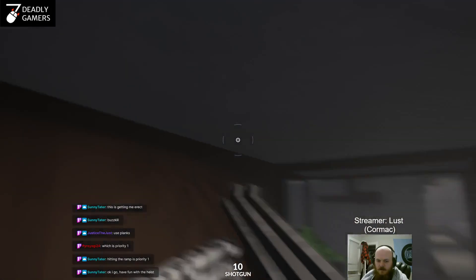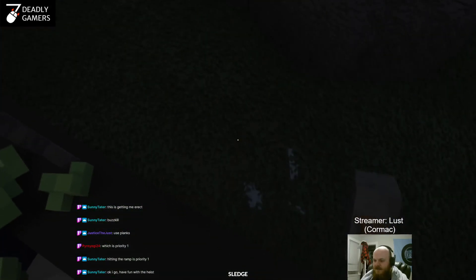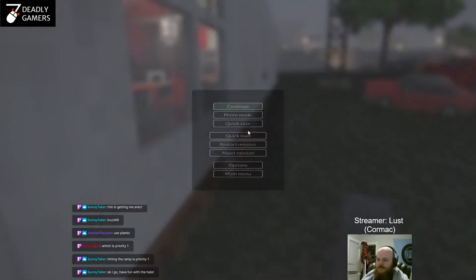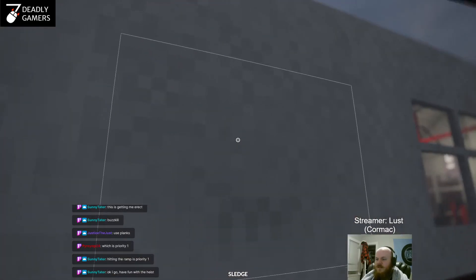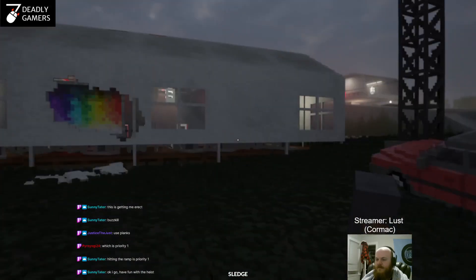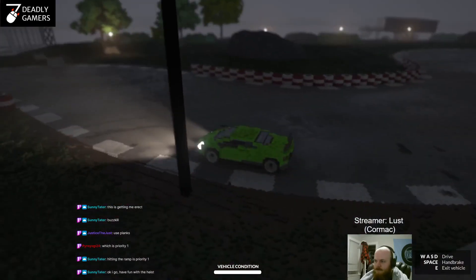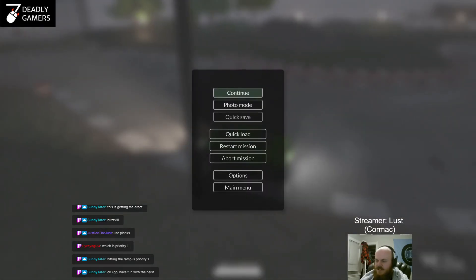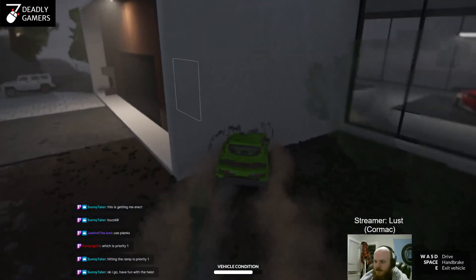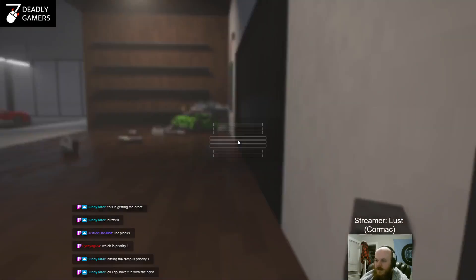There we go. Alright. I'm going to jump down there. Maybe we should put a car here. This painting — seems like the kind of painting I can just grab right here. What happens if I... let's do this. Click Save. I'm just going to come right here, grab that painting, and go through this door. Yeah, thank you.